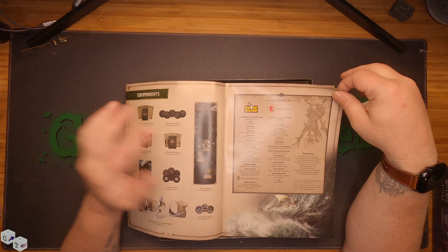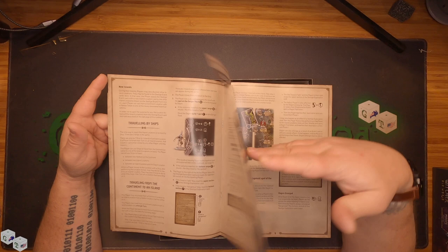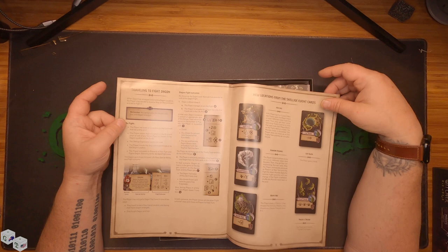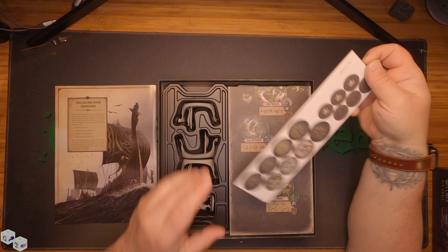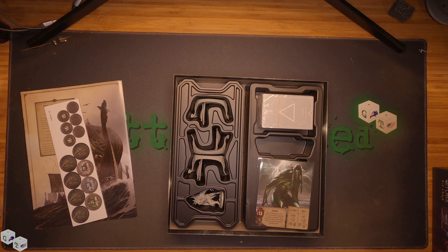It looks like there's a board, some more tokens, three ships, a dragon. Full run through using the stuff for a turn. New locations. I like how few tokens they do have going in this game. And here's the expanded map.